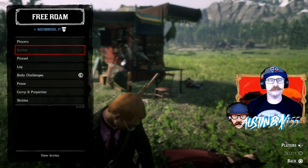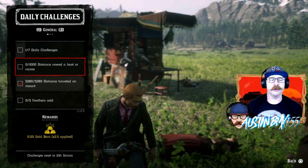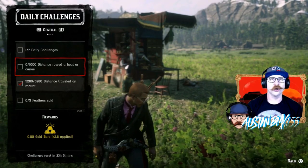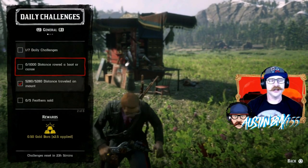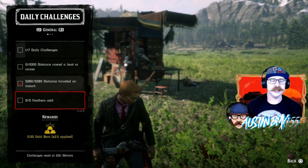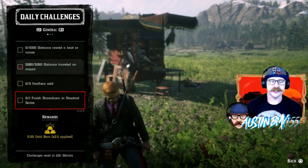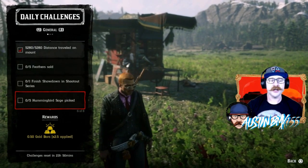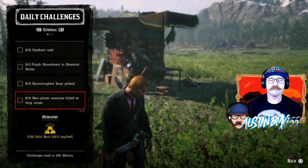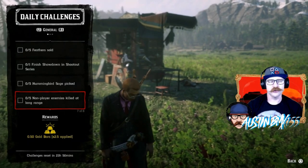Looking at daily challenges today — not too bad, actually. I got one completed already cruising over here to Madam Nazar. We've got distance traveled on mount. We also have distance rowed in a boat or canoe, so you're going to have to find yourself a canoe or a boat over by the La Grasse area or on Flatneck Lake — pretty easy — and get yourself rowed for a thousand feet. We have five feathers sold, going to two good old butchers anywhere on the map. We have finish a showdown in a shootout series, so you have to go to Quick Join and select the shootout series to get that one completed. We have Hummingbird Sage picked. We also have non-player enemies killed at long range — just find a gang hideout and shoot them from a good distance with your bolt-action or other rifle.